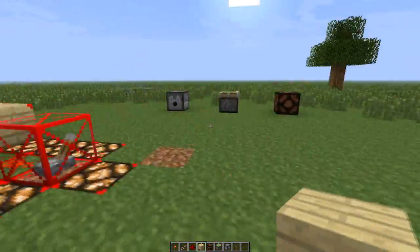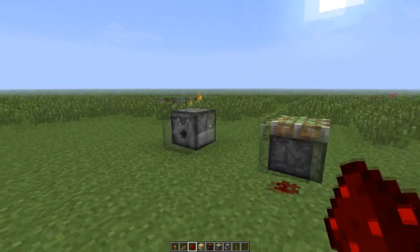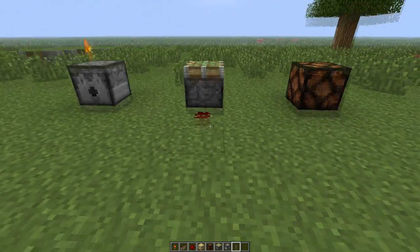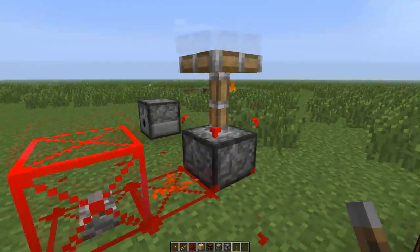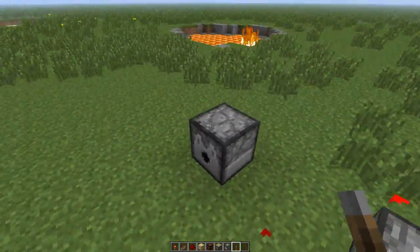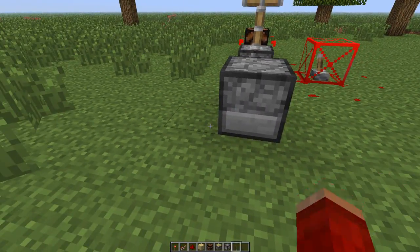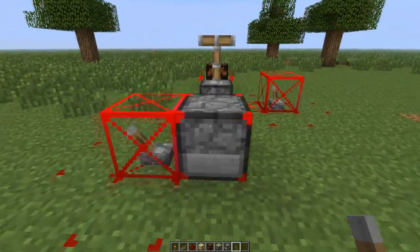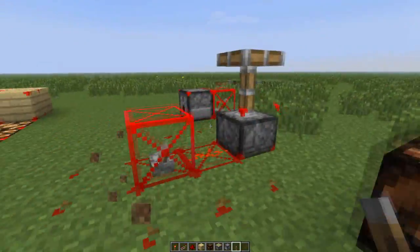So I've set up some examples here. If I power this now, you can see the piston is actually powered - see how the top part is not powered. This kind of shows you exactly which blocks are powered and which ones are not. And it works not just for standard blocks, but also for things that get activated by redstone as well.